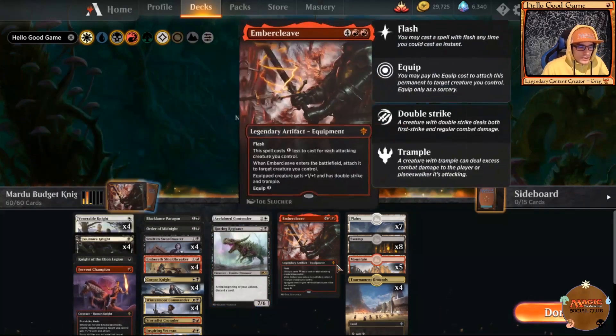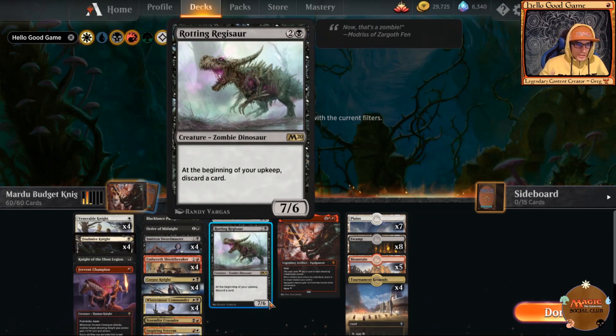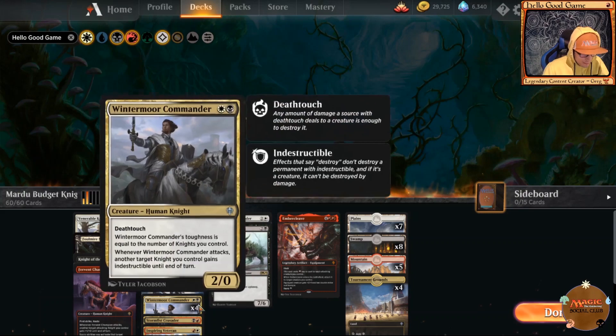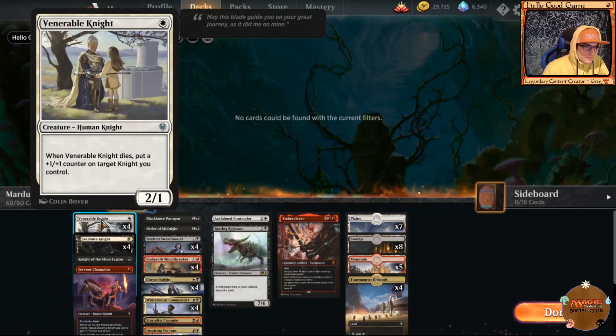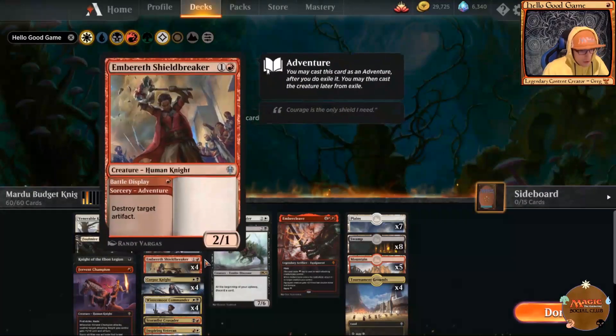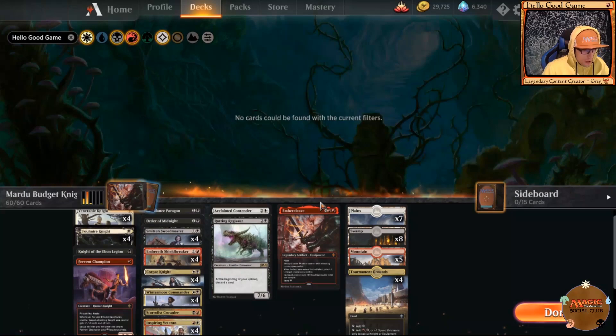For any of the rares where I have only one, if you have multiples, put those in. For example, if you have two, three, or four Rotting Regisaurs, put them in the deck. You're just trimming the less important things like Order of Midnight, Falmir Knights, Venerable Knights, and Wintermoor Commander for those key pieces.